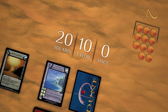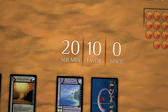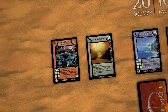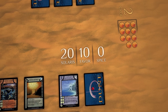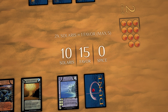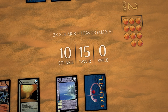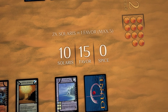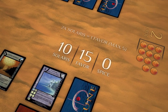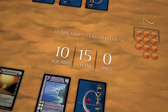Favor is one of the three main resources alongside Spice and Solaris. Favor is used for card effects and in some cases card costs. You will need at least 10 favor to fulfill the favor requirement of the Lanceride provisions to win the game. During a house interval, a house may increase its favor by as much as five points by paying two Solaris to the Imperial Treasury per point of favor increased. As it is a restricted operation, regardless of the number of favor bought, only one buy favor operation may be conducted during the house interval.